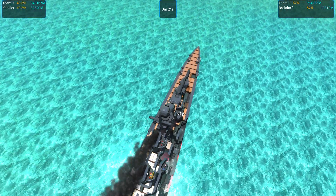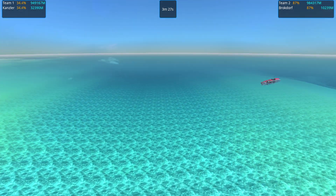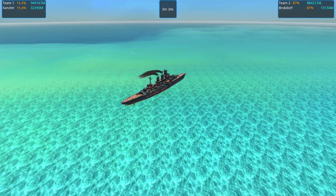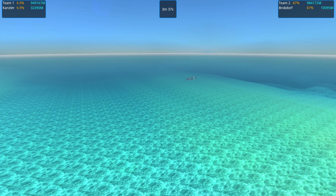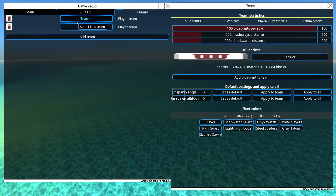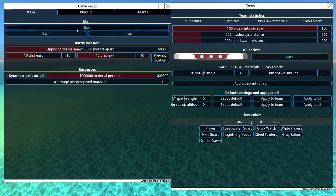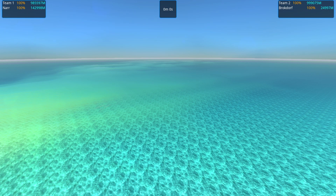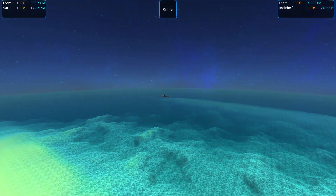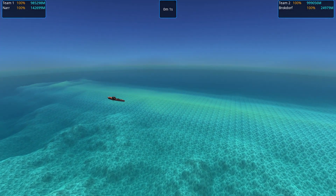It is surprisingly tanky for such a narrow vehicle — there's just a whole lot of nothing in there. It did beat a ship that's 100k more expensive. But I think there's a good chance the Kanzler wins this battle too — it's all up to where the Brokdorf shells land. Brokdorf against Narr because gotta have that one too. Brokdorf against Norddorf or Steinburg should also be interesting — I think the Brokdorf pens the turret caps and perhaps even the turret welds, so it might have a chance.